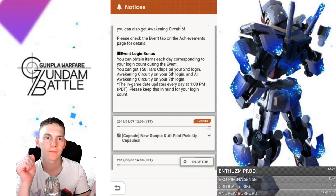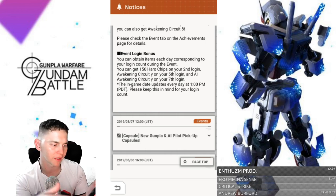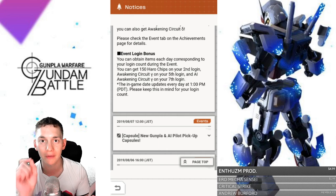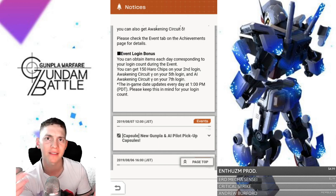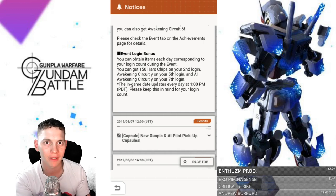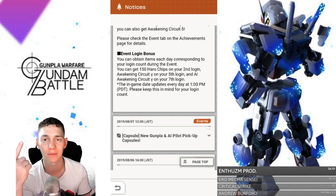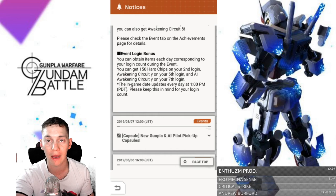Probably next week you can get two more of these parts from the achievements tab in the events section. When it comes to the login bonuses, much like the previous event, you can get 150 honor chips one day and an awakening circuit another day. These are gonna be some good login bonuses — you're going to need these awakening circuits and these chips. At very bare minimum, make sure you're logging in every single day to claim these rewards. Even if you don't want the Blitz, get the awakening circuits so you can power up your mobile suits and reach five stars without any problems.